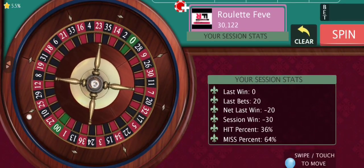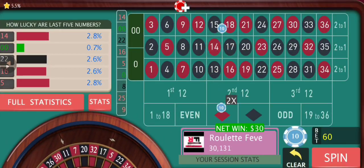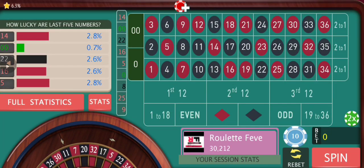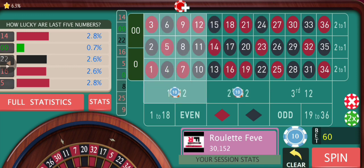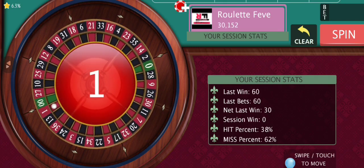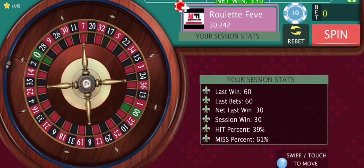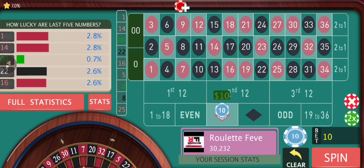After we win and get back to a new session high, we are going to start our sequence from the beginning. We win. We are still down by $30 because we divided our bets into two rounds, so we are going to follow this time the second and first dozen — following the last two winning dozens. If we lose, we increase by two units. We're back to a new session high — now we are going to start the color sequence from red with $10.